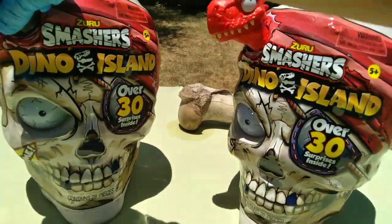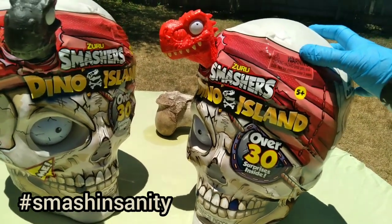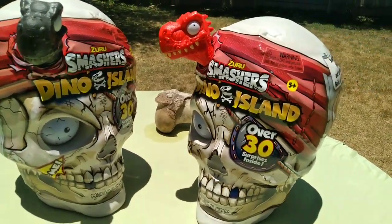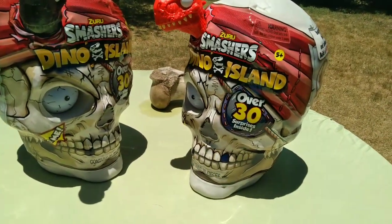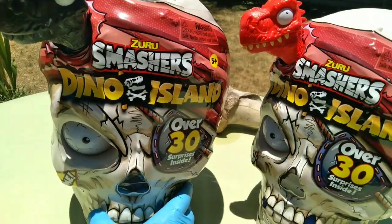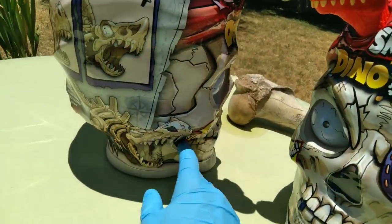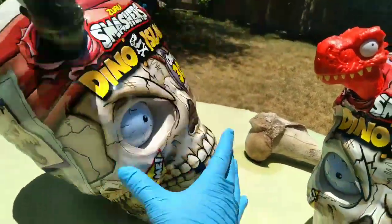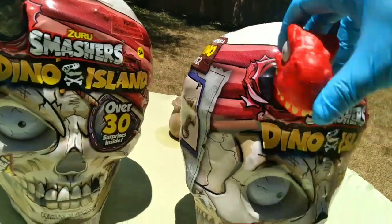What's up! Zoo Smashers Series 5 Round 1 just dropped at Target stores. There are these two big bad boys — the black dino coming out of the head, I think it's going to be a T-Rex. There's a T-Rex and the red dino coming out of the skull, which is going to be a Megalodon.